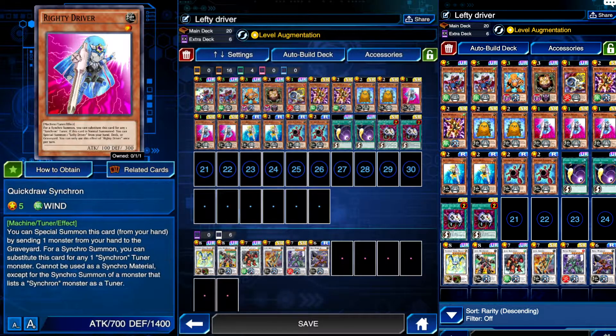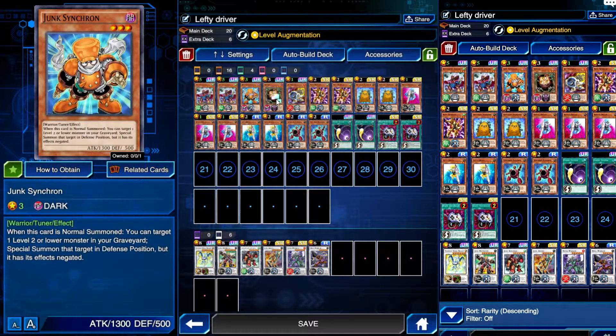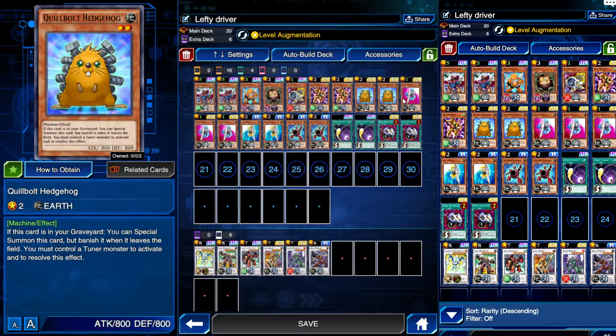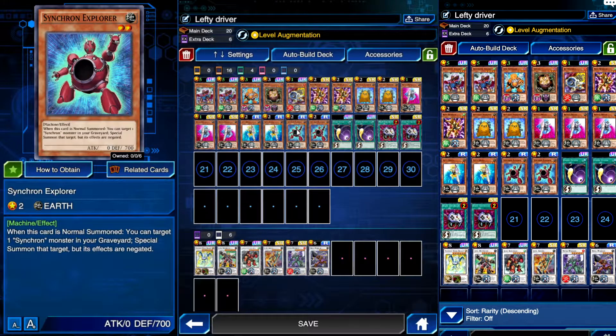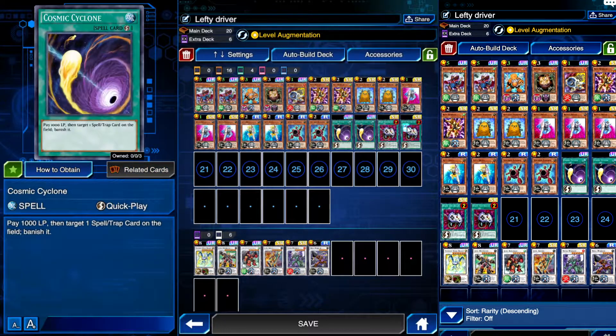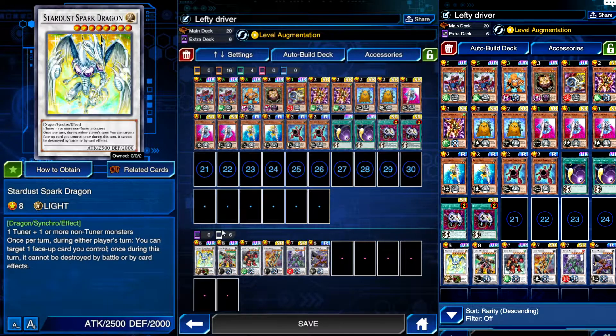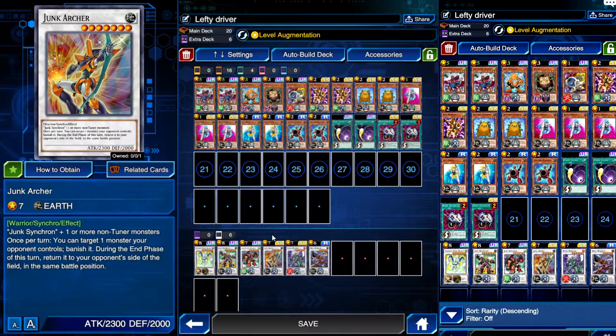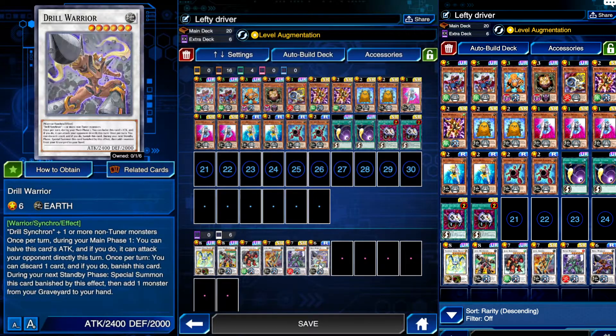For the deck we have here: two Quick Draw Synchrons, one Junk Warrior, one Sangan, one Jet Synchron, two Rush Warriors, two Quibble Hedgehogs, three Righty Drivers, two Lefty Drivers, two Synchron Explorers, two Cosmic Cyclones, and two Econs. Then for the extra deck we have Stardust Spark Dragon, Junk Destroyer, Junk Berserker, Junk Archer, Nitro Warrior, and Drill Warrior.